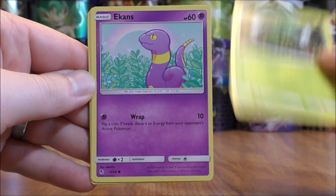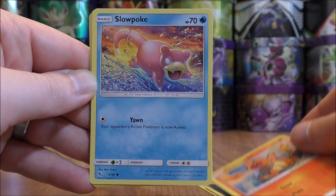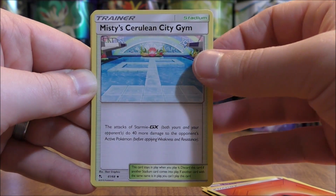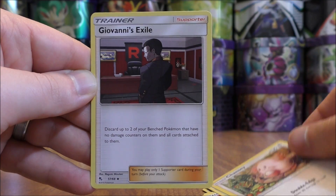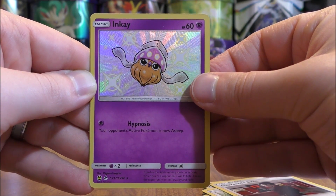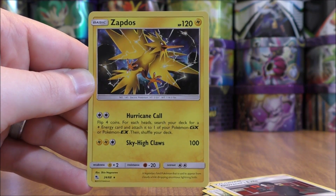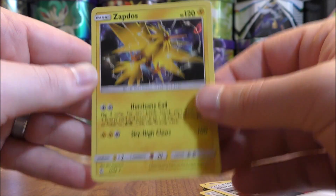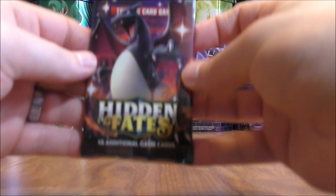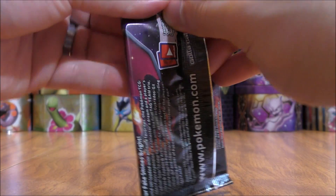Caterpie starts this pack: Ekans, Paras, Charmander, Slowpoke, Fire-type Energy, Misty's Cerulean City Gym, Chansey, Giovanni's Exile. Reverse Holo of an Inkay — this is the Shiny version originally from Forbidden Light. Final card is another Zapdos. Doing very well with Zapdos in this particular opening — at least it won't be a shutout. That Inkay is pretty cool looking, much different color than it normally is.